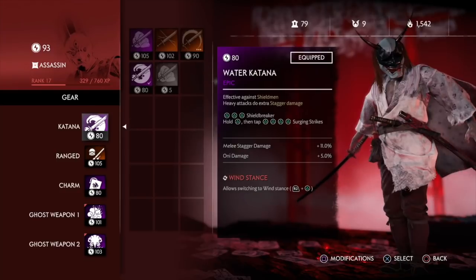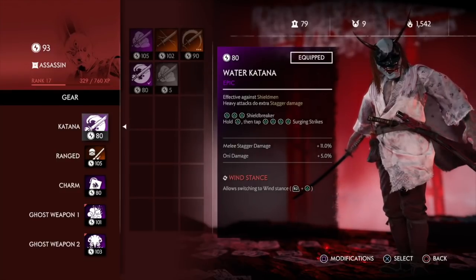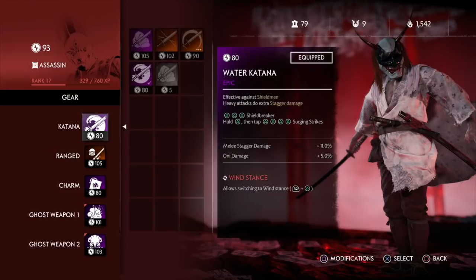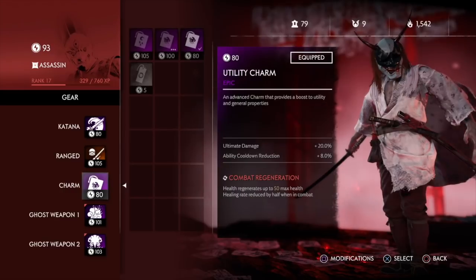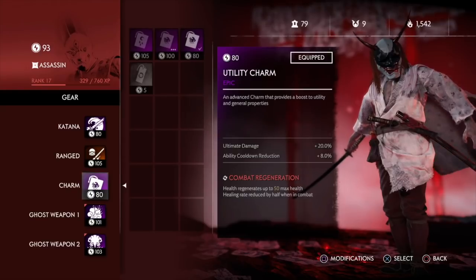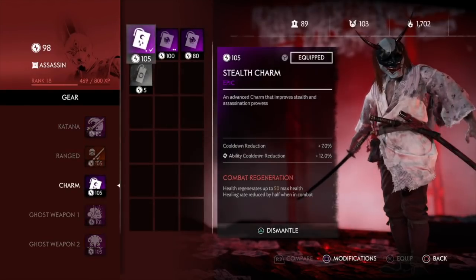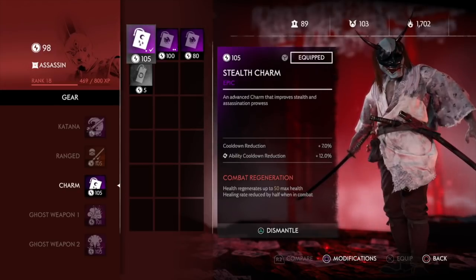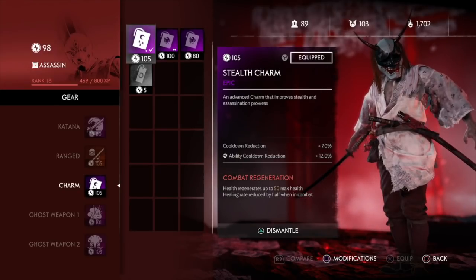For the rest of the gear, make sure you get a katana that comes with both the water stance and the wind stance. Water stance will allow you to stagger enemies, and wind stance will protect you very well versus spearmen — you literally can't get hit. For the charm, you want one that comes with the combat regeneration perk and also ability cooldown reduction. Ultimate damage is good too, but ideally you want a stealth charm so you can get cooldown reduction, ability cooldown reduction, and combat regeneration. Do this and your abilities come back fast, along with your ghost weapons.